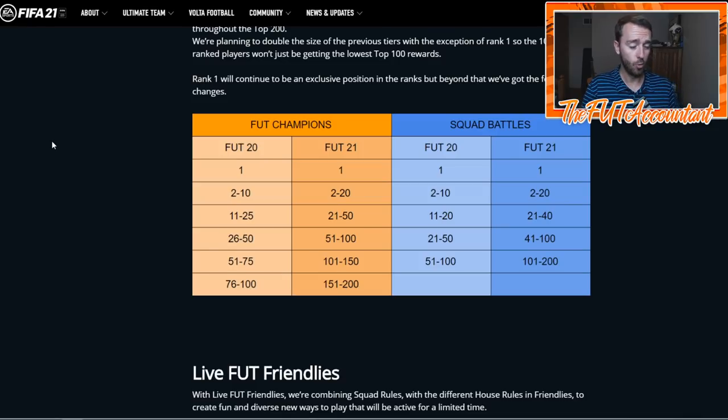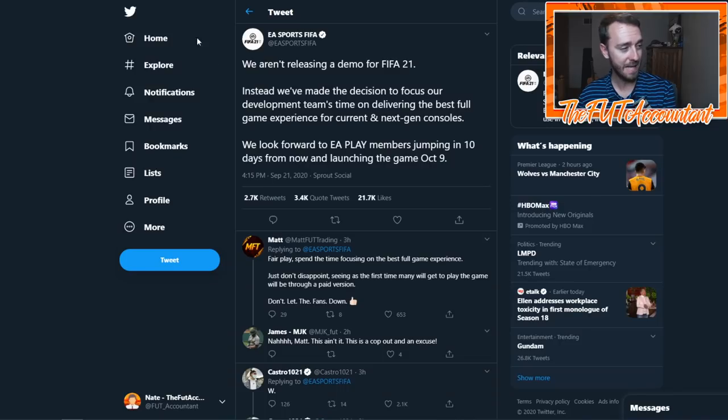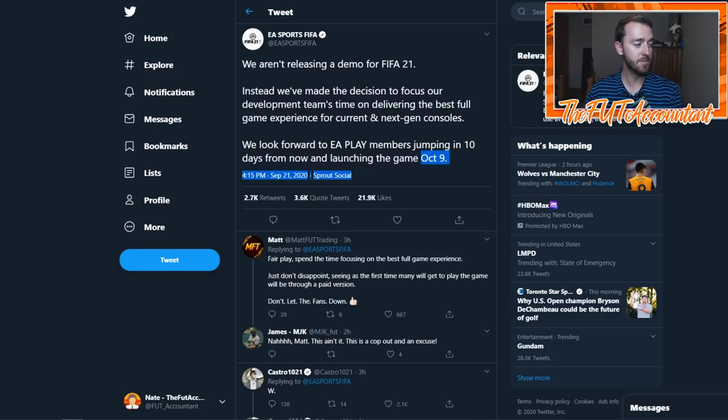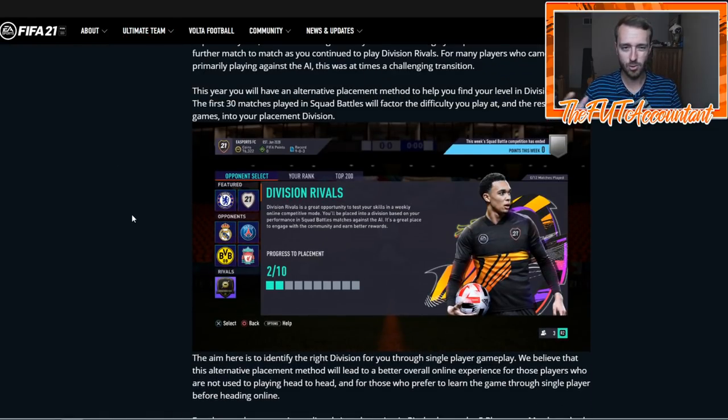A lot of people who went 30-0 this year on PlayStation in the heat of the year didn't even get Top 100. There were times where all Top 100 guys were 30-0. And of course, if there are glitches or no-loss glitches going on, that's a problem too that EA needs to fix. Last thing — there's no demo for FIFA 21. They're using the development team's time to focus on delivering the best full game experience for current and next-gen consoles. To me, this tells me they're behind and needed time to catch up. Maybe they should have delayed their game a little bit longer. I could be wrong — I don't work at EA.